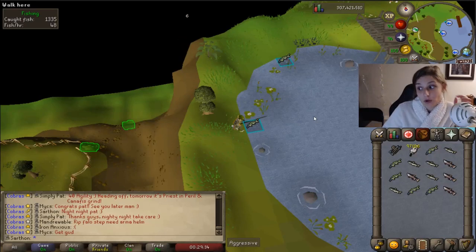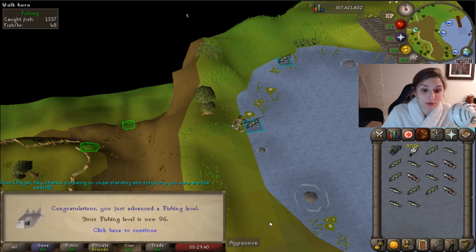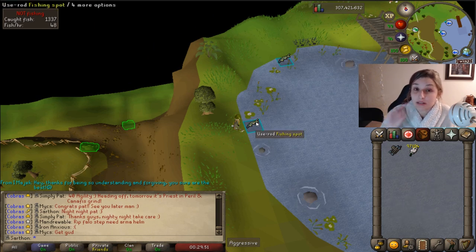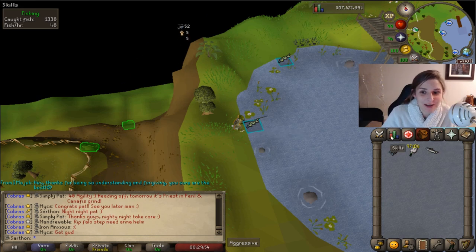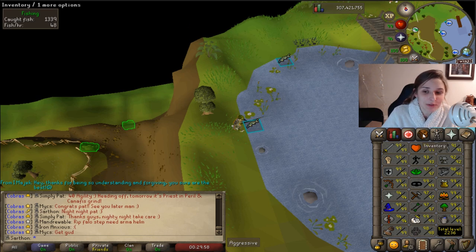I have to voiceover this clip because it didn't catch my audio for some reason. That whole dragon bone thing — I needed a break from it. So I got 96 Fishing, and I've been doing a lot of raids and just going back and forth with getting dragon bones and ensouled heads. But it's a lot more work than I thought, so I'm just kind of switching between skills right now. Still definitely planning on getting that 99 Prayer, and it's still looking pretty good.